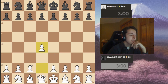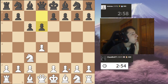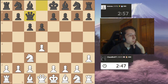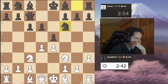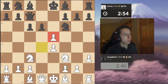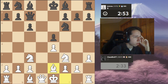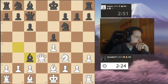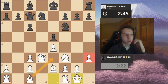I've been studying my Jobava London. Luckily we got white, so hopefully... What am I supposed to do against this? I forget — I think h3. I'll take with a pawn to not lose my central pawn, castle, put my bishop here — that's why I played h3.